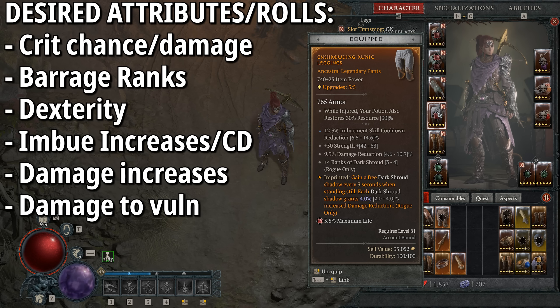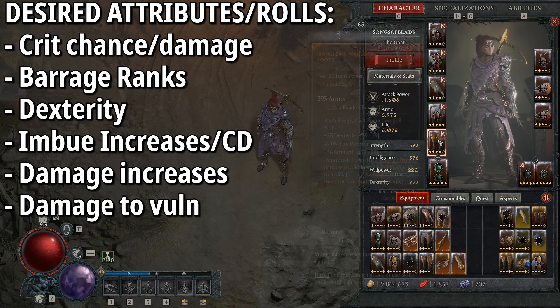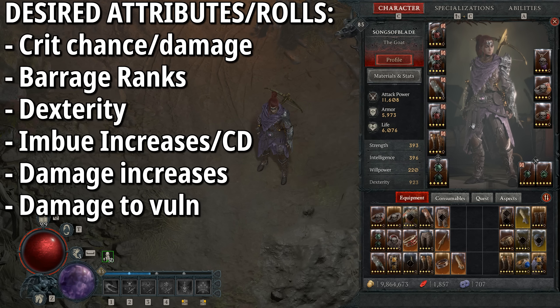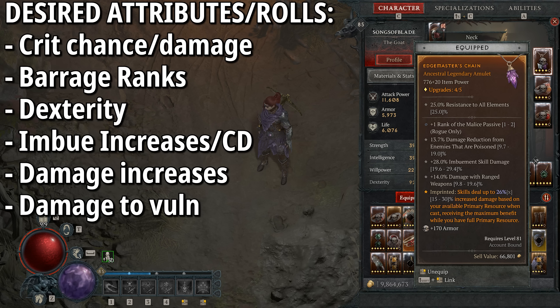The pants have Enshrouding: we gain a free Dark Shroud shadow every three seconds when standing still. But the real reason we use it is each Dark Shroud shadow grants 2-4% increased damage reduction. Working off six out of five ranks — 10% per shadow — each shadow instead does 14%, and five shadows stacks all the way to 70% damage reduction. Look for ranks into Dark Shroud on pants, plus damage reduction and imbuement skill cooldown reduction.